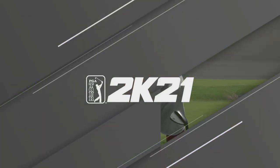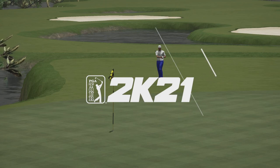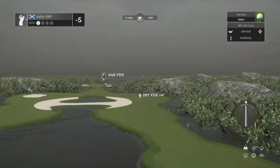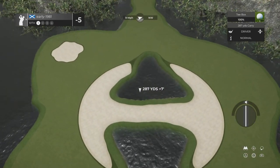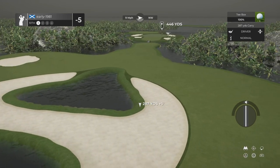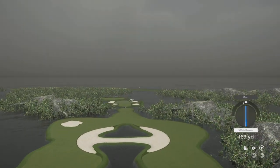Five under par through the first nine — I'll take that every day of the week, especially in these wind conditions. This has to be symbolism, guys. The course was designed on PlayStation but the settings won't allow me to message the designer. Hole 10 — aiming for the edge of the water, hoping the nine mile per hour wind takes us right. Not with that fast — that's right in the center of the water.